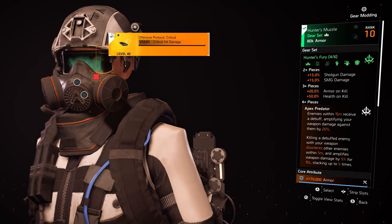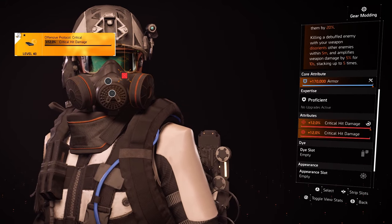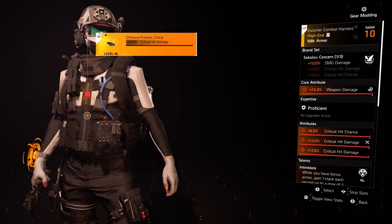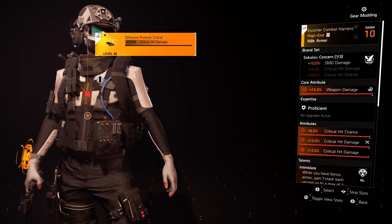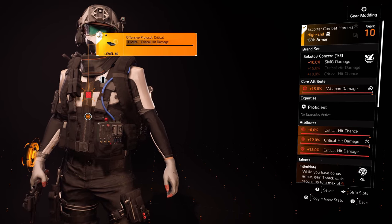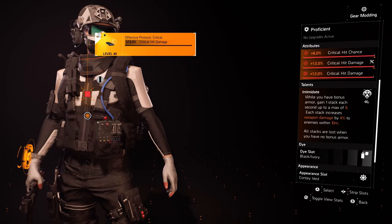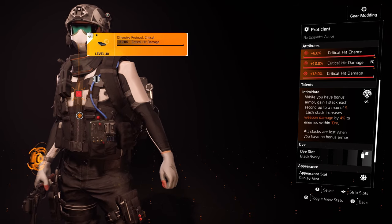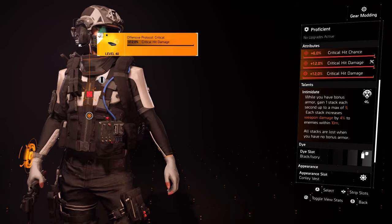Moving on to the gear pieces. Starting off with our Hunter's Fury mask: 170k armor, 12% critical hit damage, and 12% critical hit damage via a mod. Our chest piece is Sokolov, giving us 10% SMG damage, 15% weapon damage, 6% crit chance, 12% critical hit damage, and 12% critical hit damage via a mod. It has the newly buffed Intimidate talent: while you have bonus armor, gain 1 stack each second up to a max of 9. Each stack increases weapon damage by 4% to enemies within 10 meters. All stacks are lost when you have no bonus armor. Onto our Hunter's Fury holster: 170k armor and 12% critical hit damage. Our knee pads are Hunter's Fury, rolled for 15% weapon damage and 10.2% critical hit damage.